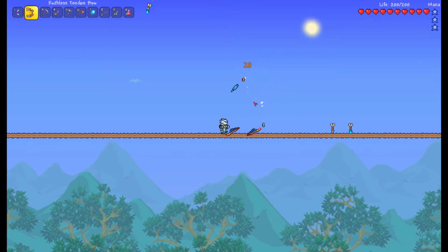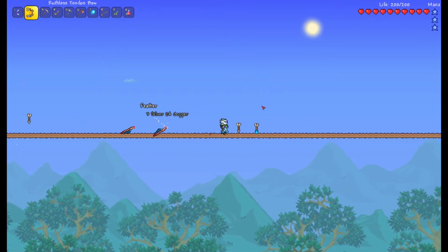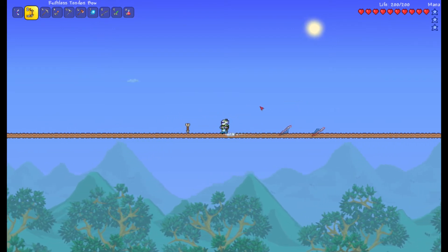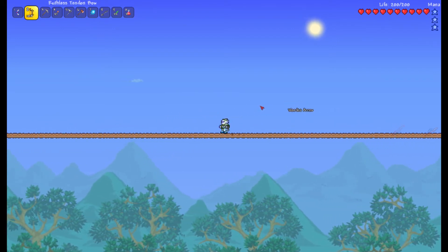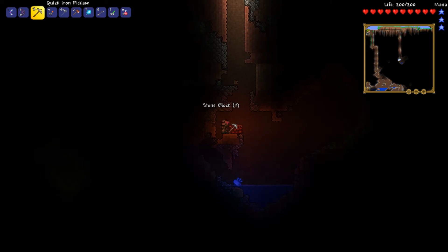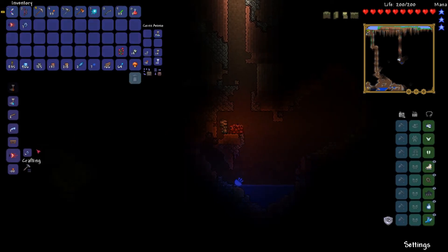I've dug down to the crimson altar shown on my map — the equivalent of the demonic altar in a corruption world. You use this to craft the Suspicious Looking Eye, which summons the Eye of Cthulhu on command. You need six lenses for that. I've crafted two, so we can actually summon the boss twice this night and farm him for materials.